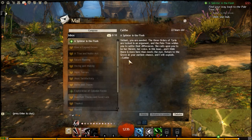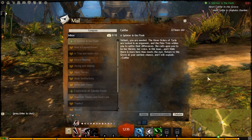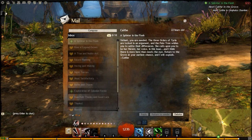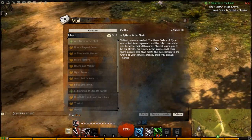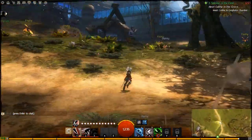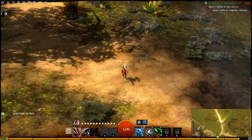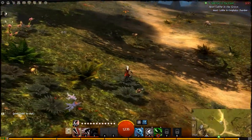Let's read the mail now, shall we? 'A Splinter in the Flesh. Valiant, you are needed. The three orders of Tyria are locked in an argument and the Pale Tree wishes you to settle their differences. She calls upon you to be her herald, her voice in this issue.' I went to the Grove just to get this mail, and then it sends me a mail to return to the Grove. I wasn't filming all this because it didn't take long at all and I just got my skills sorted.